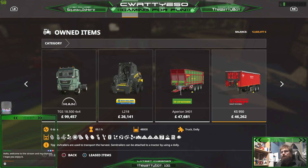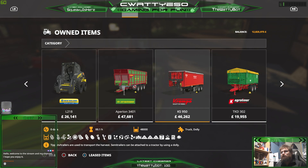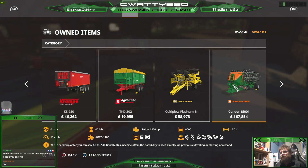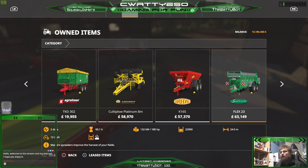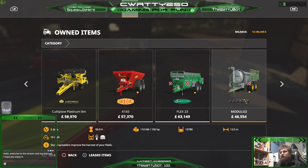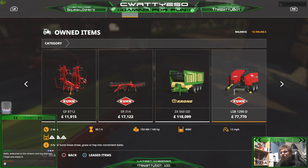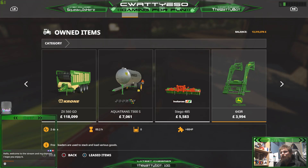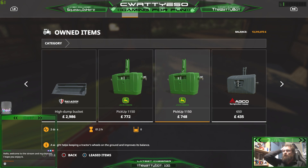Sell that. I can't sell that. I can sell that. I can't sell that because I'm using it. I will sell that. I've got a bunch of echo weights - they must be on the fence.